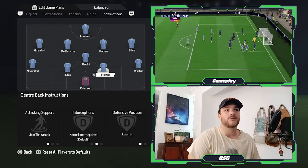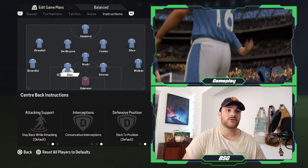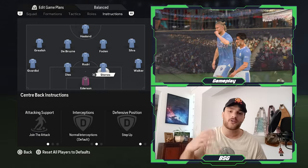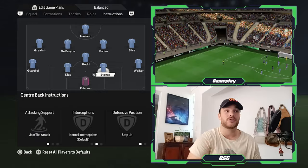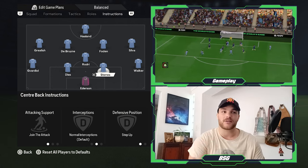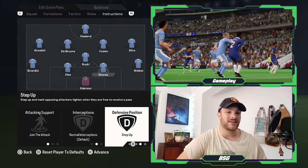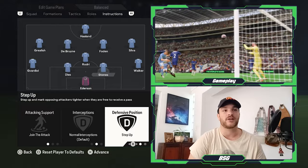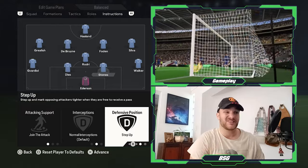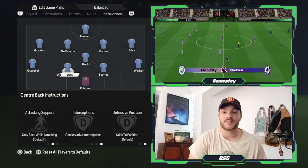Further forward in the back line, we have John Stones and Ruben Dias. For Dias, he is set to conservative interceptions — you want that cover-type center back. For Stones, it's no secret he gets into midfield, adding an extra body to the attack. You want him to join the attack, step up, be aggressive with opposition players, and minimize space around the box. And you expect Dias to cover for his center back partner.